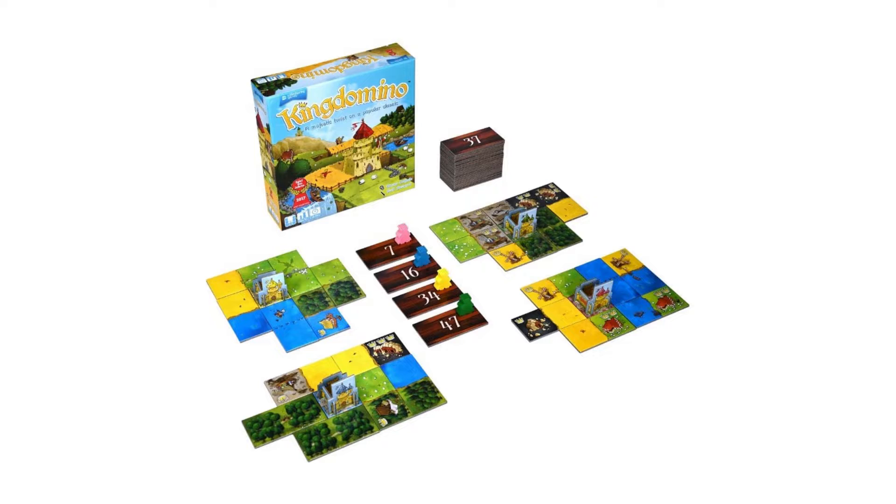And then on top of that, the way the drafting works: you draft random tiles from the box itself. It tells you to put them in a line, draw them out four at a time, and arrange them in order of the numbers listed on the back. The generally better tiles usually have the higher numbers on the back. It makes it so that the stronger tiles will always end up later down the line, simultaneously making it so that if you pick a stronger tile, you will go later in the next set of tiles.